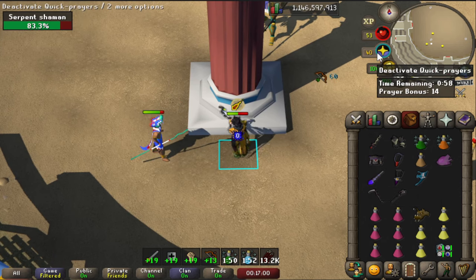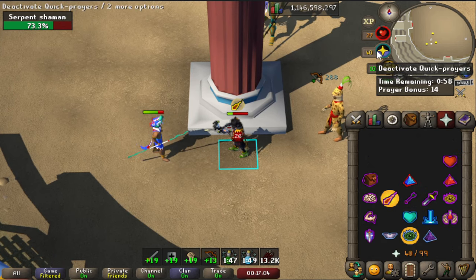He tends to spawn to the south. If you hug the south side of the southwestern pillar he should get trapped.